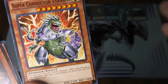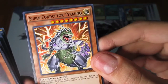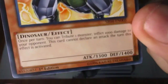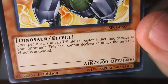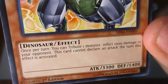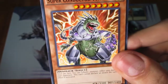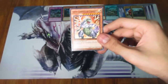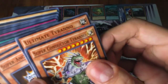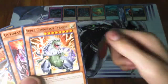Super Conductor Tyranno — I was just talking about this in my last video. This was the cover card for Dinosaurs Rage, which came out back in 2005. Now it's a common, but it was pretty good for the time. 3300 attack — more than Blue-Eyes — and no negative effects. Once per turn, you can tribute one monster and deal 1000 damage to your opponent, but this card cannot declare an attack if you activate that effect that turn. Really good. Then we have Ultimate Tyranno — and as you can see, they kind of combined these names to make Ultimate Conductor Tyranno. I'm surprised there wasn't a fusion monster of these two, given the name and how it looks.